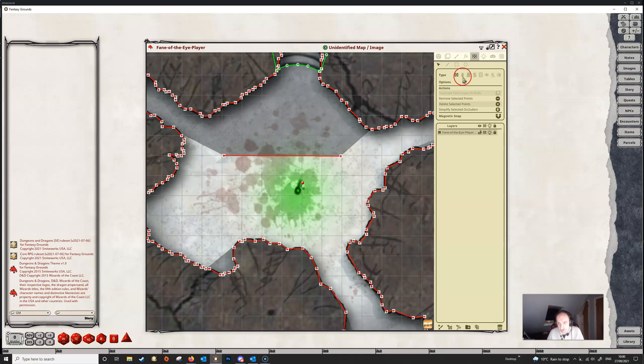If we hold down the Ctrl key and then click on one of the other occluder types, it will change that occluder to that type. So if we wanted a door we can click on door; if we wanted a toggleable wall or a window, we can just click whichever button we want and it will change the line or the selected points into that occluder type. That's quite a neat little addition.